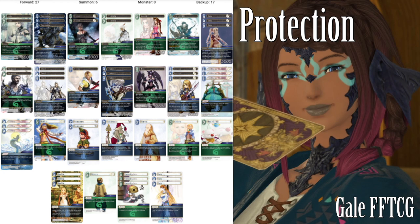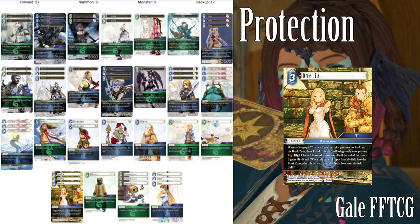In our protection slots we have quite a few things because we obviously need to protect Dorgan. First off we have Ovelia. Ovelia is a princess — again, searchable. When a category FFT forward you control is put from the field into the break zone, we get to draw a card once per turn — so we only have Agrius but that could be relevant. We also have Aegis: we can discard a copy of her, tap, choose one forward we control, and until end of turn it gains haste. When it's put from the field into the break zone, we can play that forward back to the field without paying, or just put it dull without paying. So that can protect our Dorgan, bring back Ovelia, all sorts of really fun stuff.